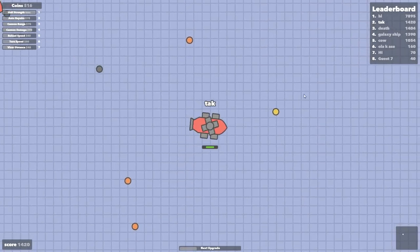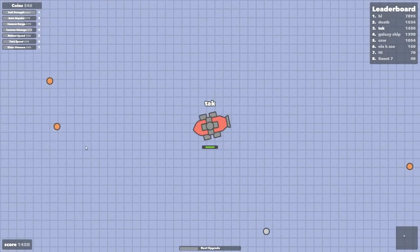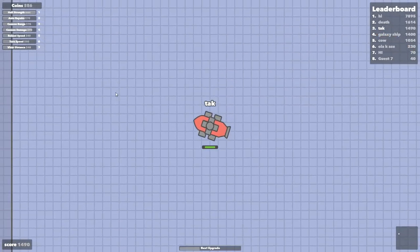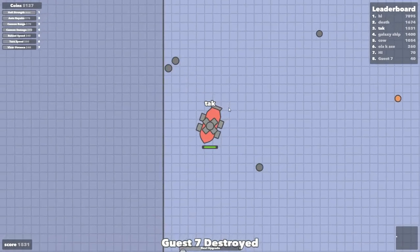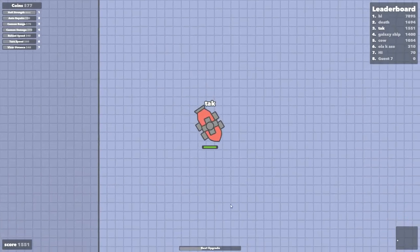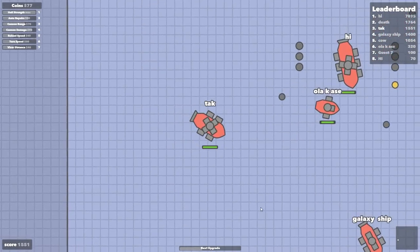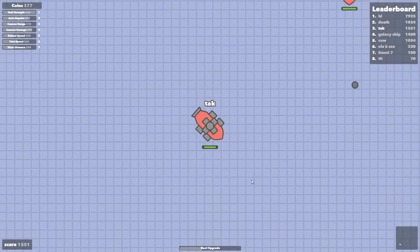He's chasing me down. Someone called 'death' has 1400 points — there are a couple people in here who are pretty beefed up, we could probably work together to get that top guy. Death is overtaking me. I got him — you don't really get points for that, you get money. There's high again — his range is max. What is with the big shot coming out the back? Am I gonna kill him? Oh my gosh — he turned right into that!